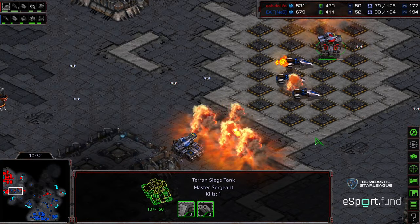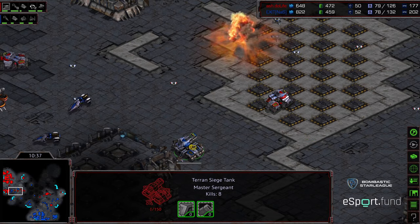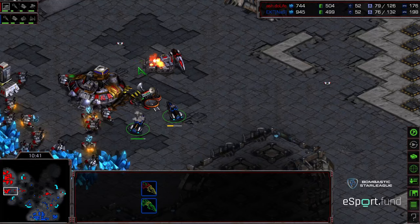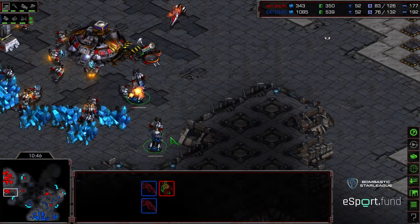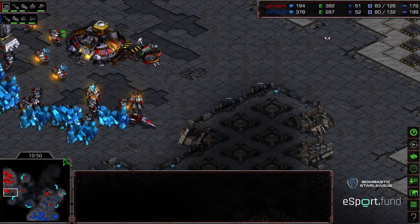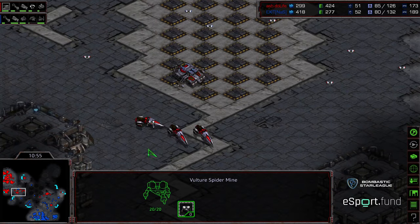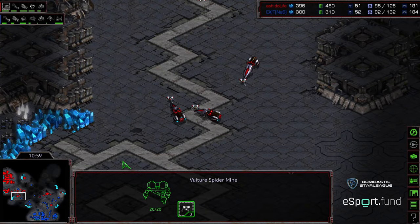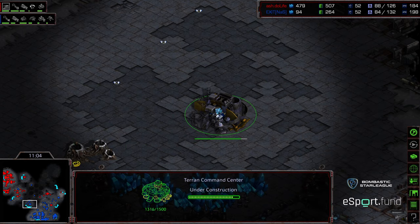Do Life kind of meandering to the north, getting that command center built, trying to take this expansion. But essentially Exit's advantage is he can take a base while pressing into Do Life's natural expansion and doing a lot of damage. Will Do Life be able to evict this? A huge bold move from Exit - tanks on siege walking back in and getting wiped out by a gigantic mine explosion! A huge mine for Do Life, able to wipe those siege tanks out.